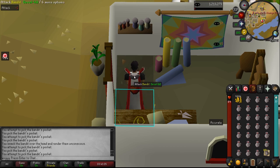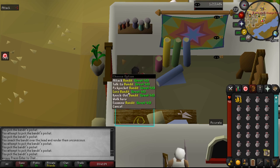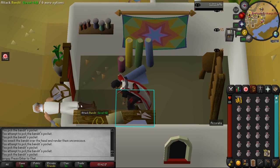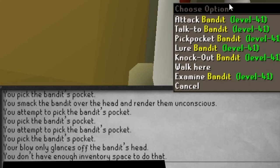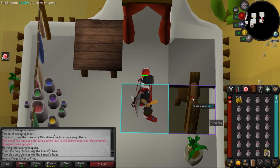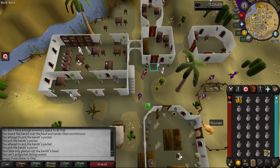By having a full inventory when we fail the pick pocket, we can instantly try again to reset his aggressiveness. You'll know you did it right when you receive this message in the chat, then you can start again. If at any point you mess this up, you can just go up and down the ladder — that'll reset it.